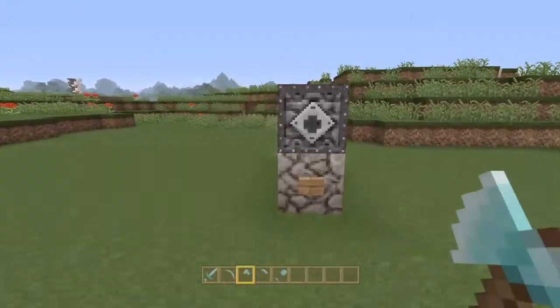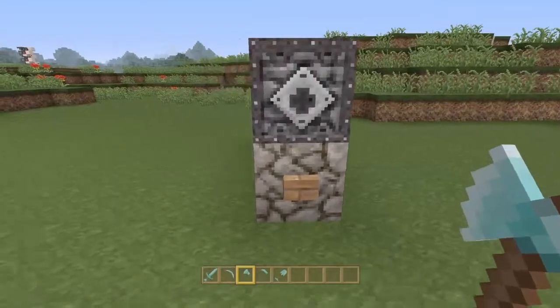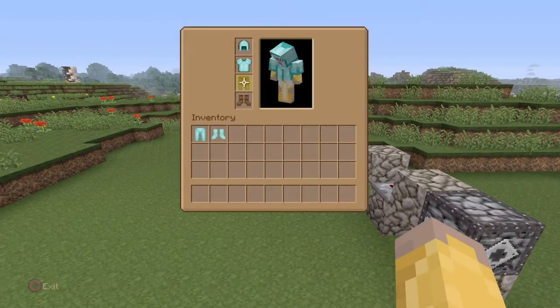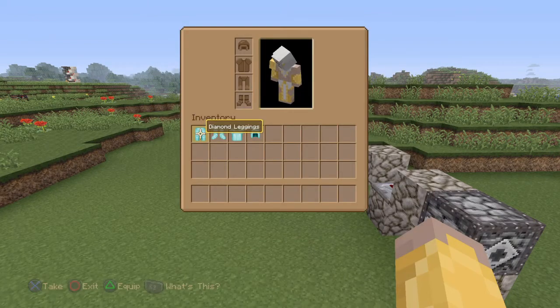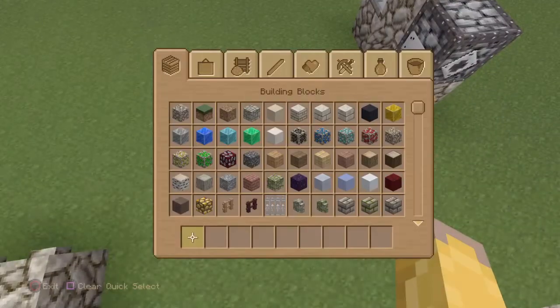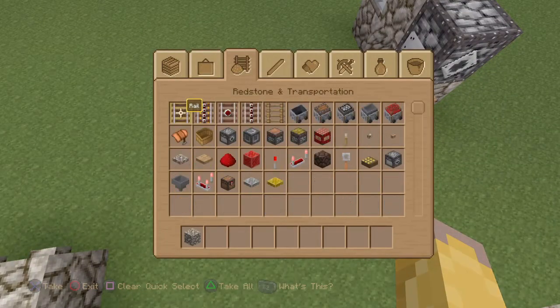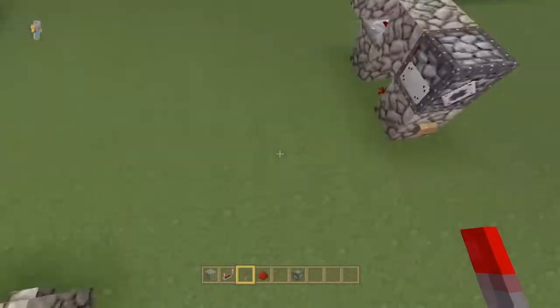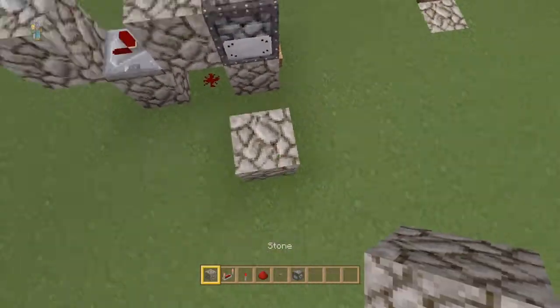This thing is very super easy to build, so let's get to the tutorial. Grab yourself a block and some redstone tools. You will need one repeater, one torch, one piece of redstone dust, and a button of course — any button, it does not matter. Grab yourself a dispenser.